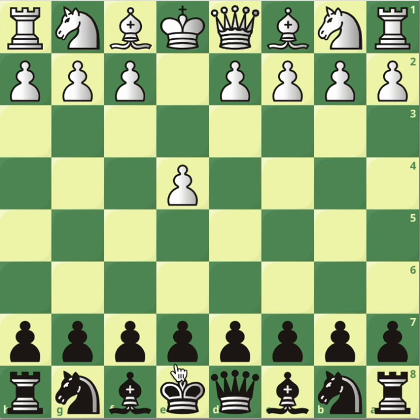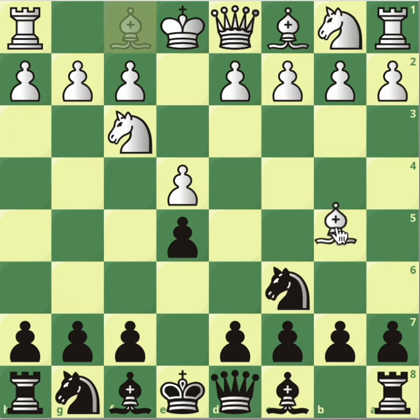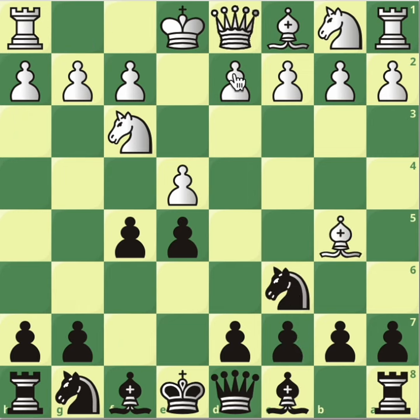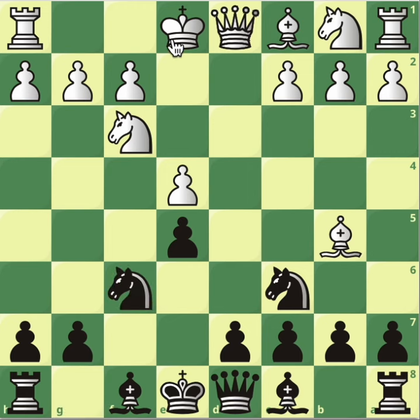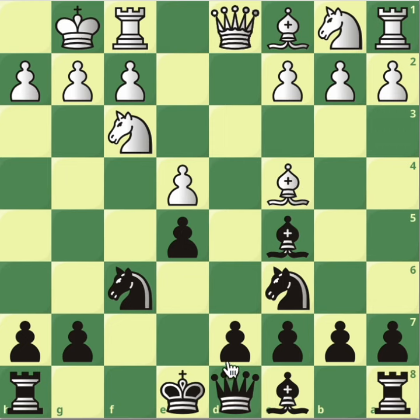Let's do the very last recap — there are so many things, and maybe in the future there will be more lines to study about the Spanish, but I think we really have covered everything. Knight f6, castle, and bishop c5 in the variation with bishop to d4, d6, and now let's look at h3. This is to stop bishop g4 — this is important.